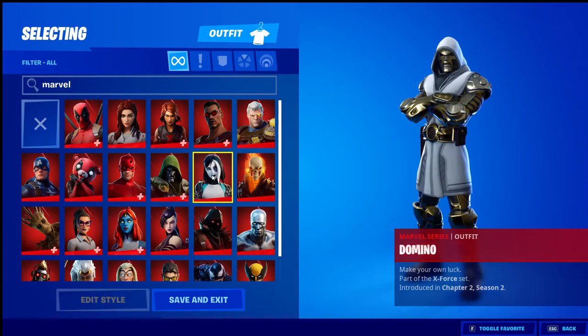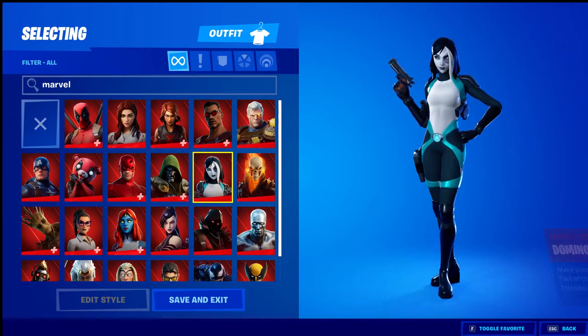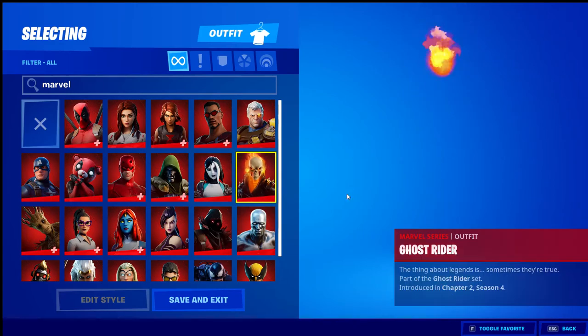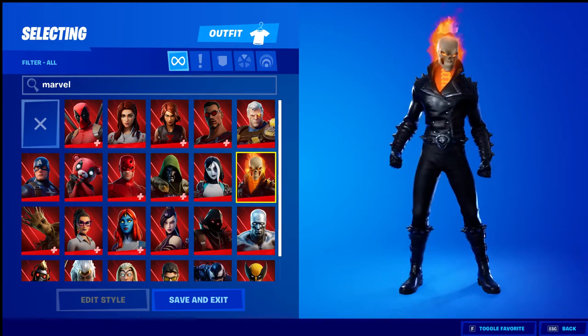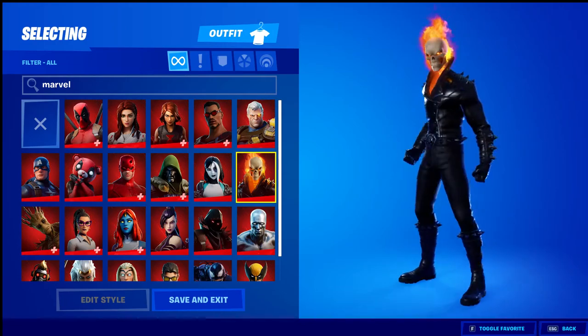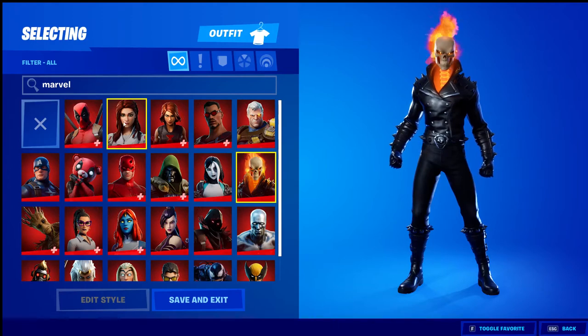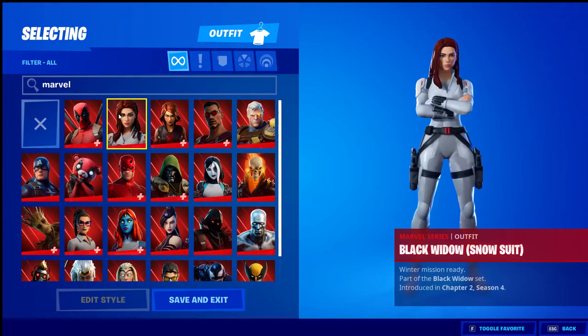Next we have Domino — a very clean skin. Then Ghost Rider, a skin a lot of people liked that was from one of the cups, as well as the Black Widow Snowsuit.